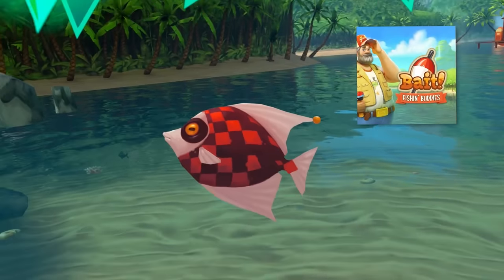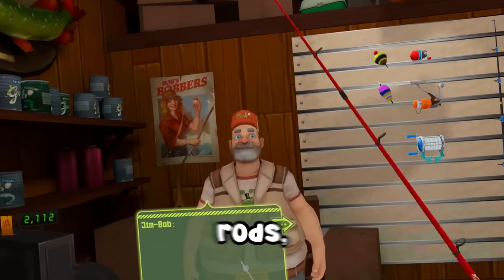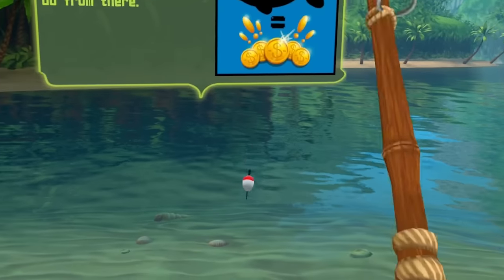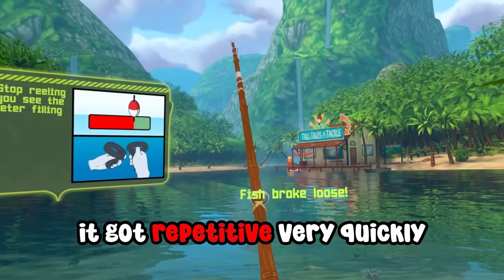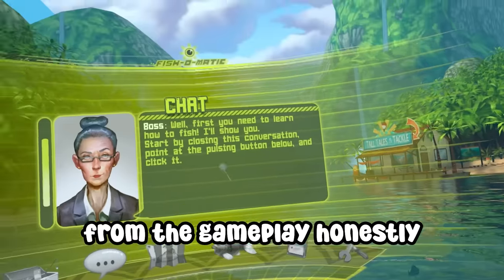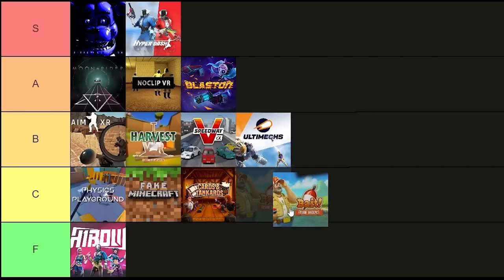In Bait, you live the life of a fisherman, catching fish in eight different lakes and oceans. You can customize your own rods, reels, and bobbers, and also invite your friends. I was expecting a more realistic fishing game, but it ended up feeling more like a mobile game. The gameplay was extremely straightforward and got repetitive very quickly. They also tried to force in a storyline, and it just took away from the gameplay — I just want to fish. Overall, it just bored me. C tier.